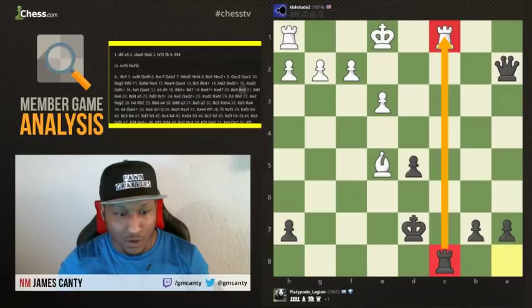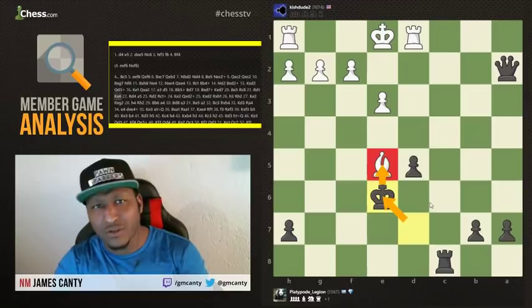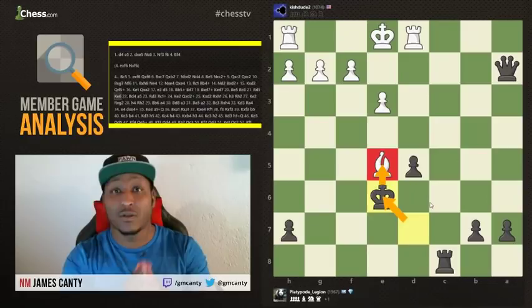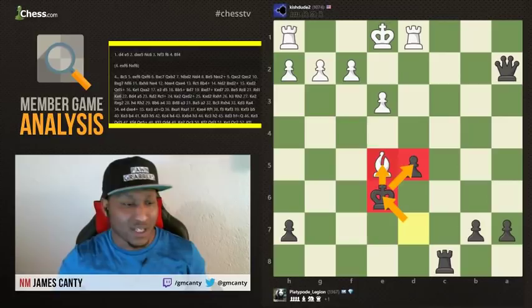Rook to C8 is opposing the rook on C1 very well. Now Rook to D1, and then King to E6 threatening the bishop. In endgames — which usually come when queens trade off — it's okay for the king to run to the center of the board because the king becomes a real piece. Great job, Platypode Legion — putting the king on a safer square, away from checks and captures, while also defending and attacking the bishop on E5.